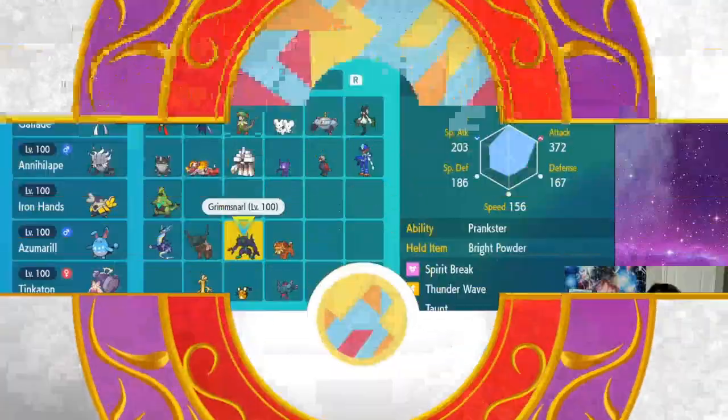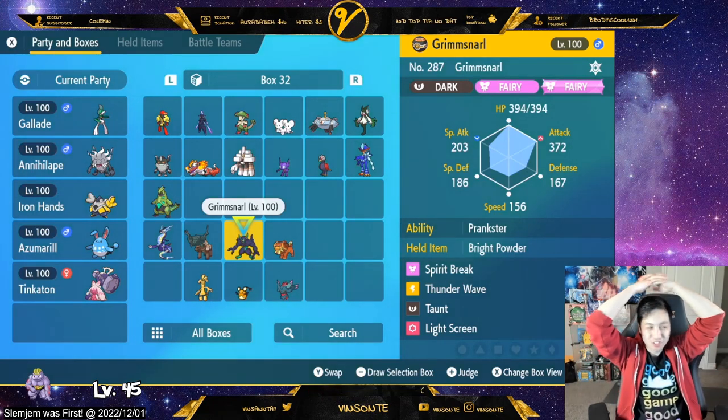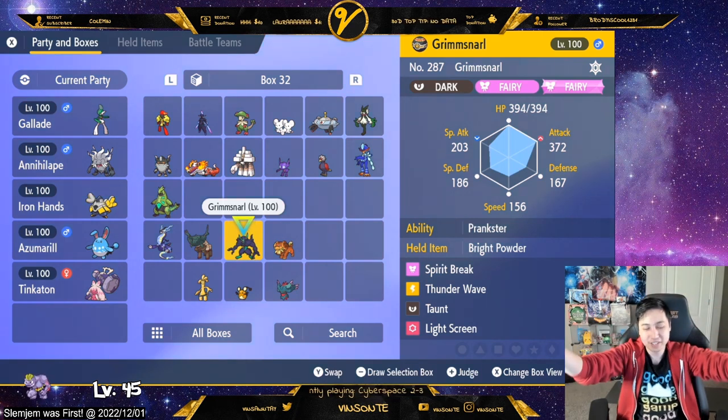The best mon is Grimmsnarl. But let's go over Charizard's moves first. Charizard is level 100, Solar Power ability, and when you catch it it has perfect IVs and is Modest nature, so it's pretty much competitive-ready.